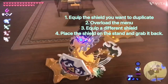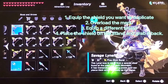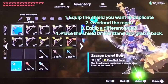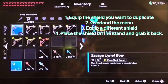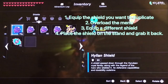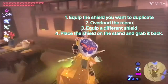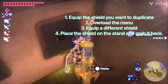To duplicate shields, we're going to do the same overload menu thing in Link's house again — overloading the menu, pretty simple, not too difficult if you've seen the infinite rupees video before. Link will look like this. Then change the shield to a different one, and Link should still have the same shield you want to duplicate. Display it and then take it off.